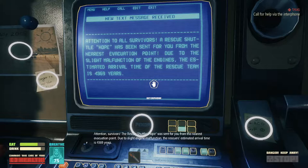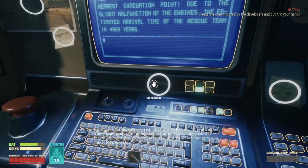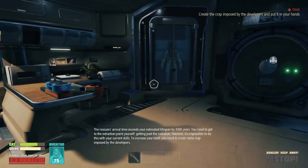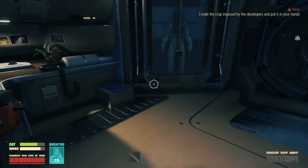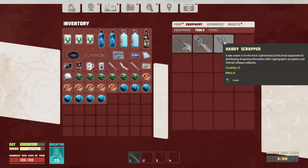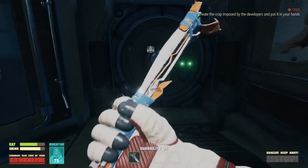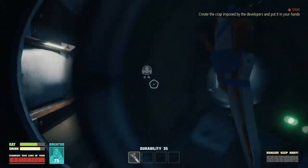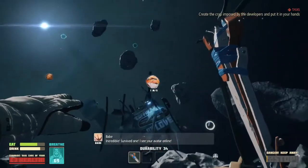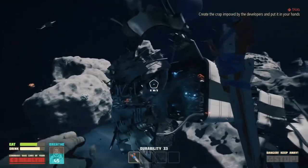Rescue shuttle Hope has been sent from the nearest evacuation point, but the slight arrival time exceeds your estimated lifespan by 4,369 years. You need to get to the extraction point yourself. Getting past the radiation, however, it's impossible to do this with your current skills. To increase your level you need to create some crap imposed by the developers. Very good, okay, create the crap imposed by the developers and put it in your hand. Durability 35 - now I can smack some stuff. See, we got a battery - booyah! Batteries are good.